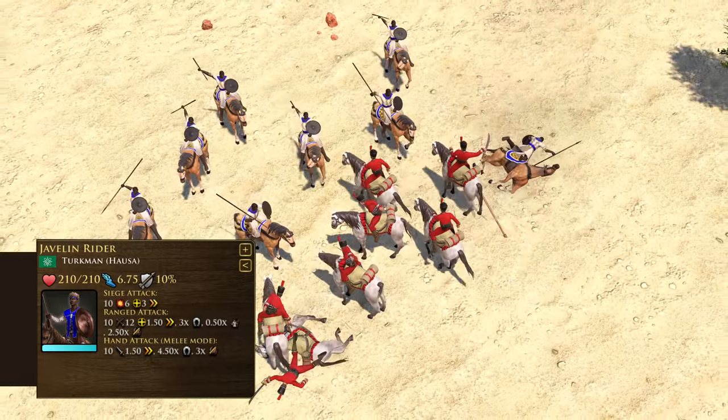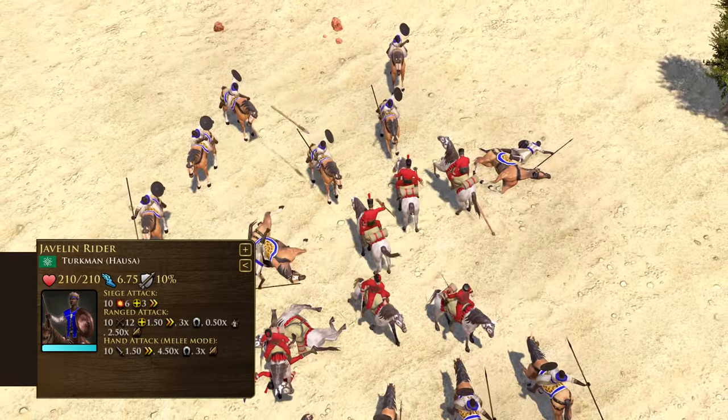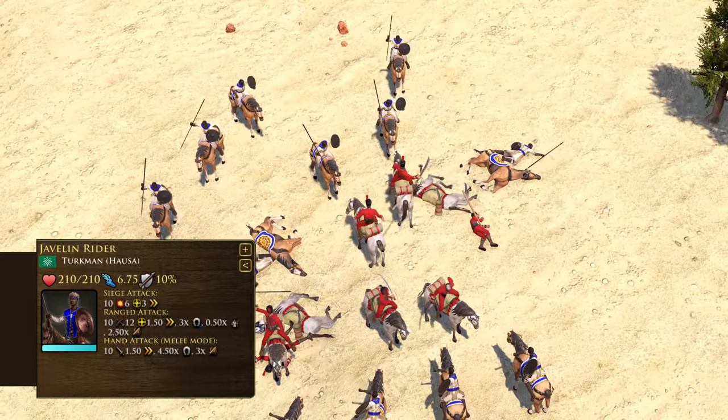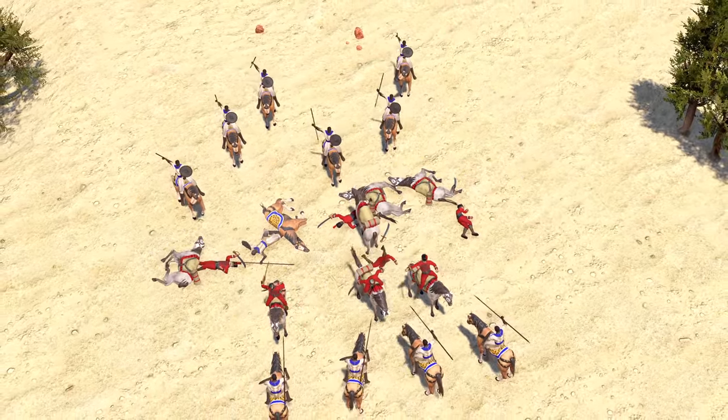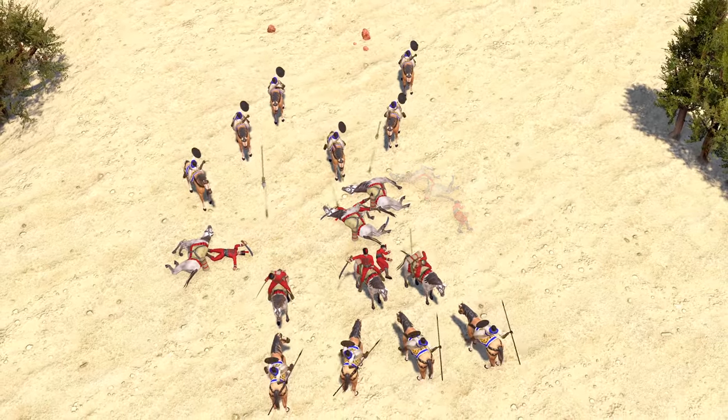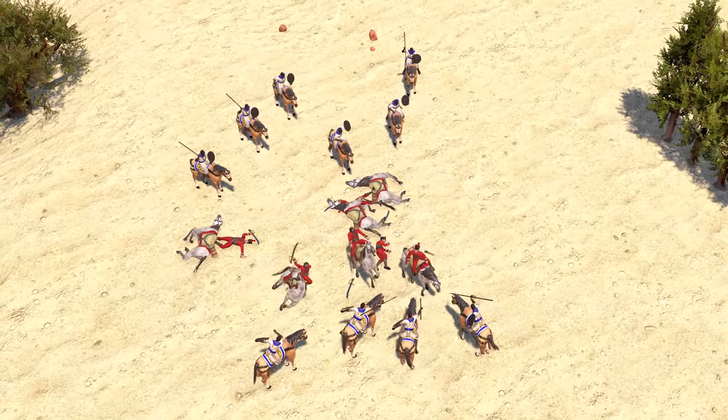Equipped with a shield, the Javelin Rider is a sturdy ranged cavalry shared between the Ethiopians and Hausa. Like all ranged cavalry, the Javelin Rider is a powerful counter to mounted enemies, but unlike similar units, performs effectively in melee combat too.